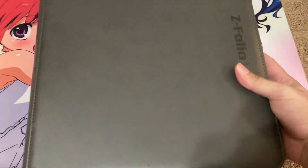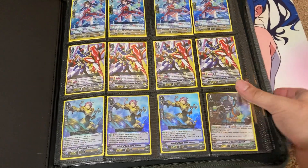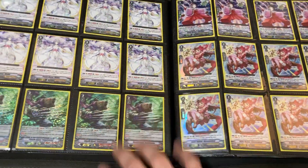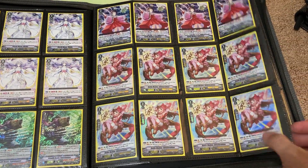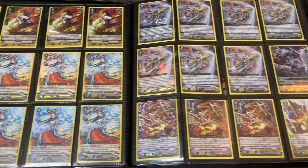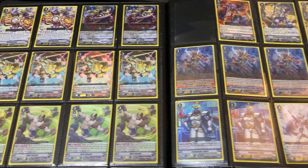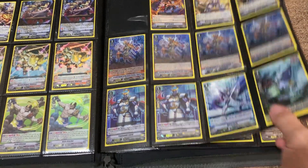We'll start with the first two standard format binders. If you're looking for anything from these binders, it's all available for trade and sale. I'm mostly just looking for my wants at the moment, which will be in the video description. If you have a question on what any of the cards are in the video, you can comment down below and I'll get back to you. But if you want to make an offer on any of the cards, message me on Facebook, Instagram, or email. All the contact information will be down in the video description.